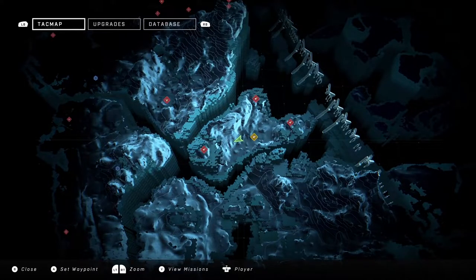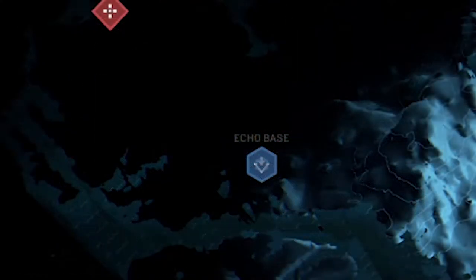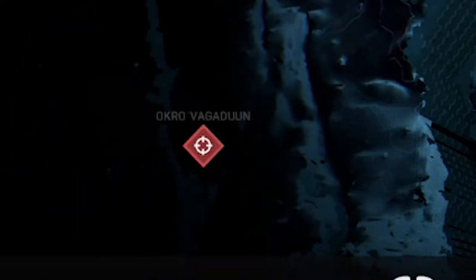These include locations like Goff and Echo Base, which we can assume are marine UNSC bases on Zeta Halo. Also, we see Okro Vagadun — I probably butchered that — which has a crosshair icon, perhaps meaning there's a high value target we can take out.